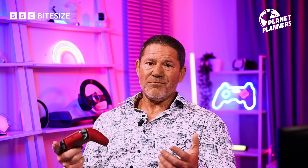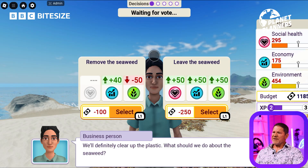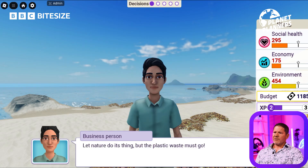Seaweed is a breeding ground for aquatic invertebrates and all kinds of things that gulls and other wading birds like to feed on. So if you get rid of it all, you're getting rid of food for a whole bunch of very important animals. But we do need to clear up the plastic because that shouldn't be there. I would leave the seaweed personally — and I've got a thumbs up for that.